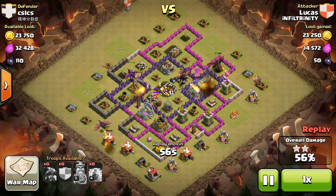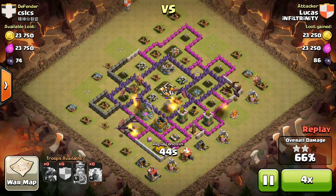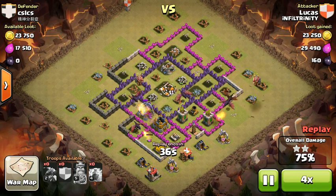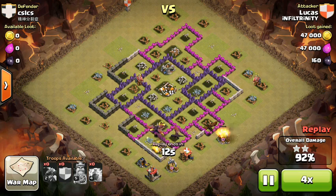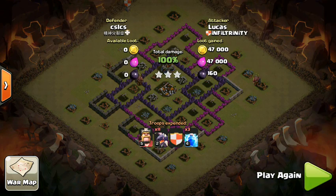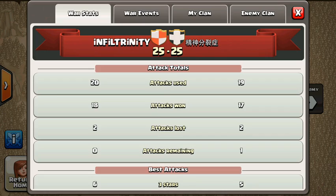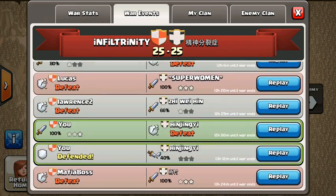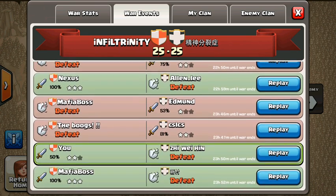The walls weren't a huge issue here — they weren't really leveled up, so a couple of wall breakers would have done nicely. I'm just going to let it run; there's very little resistance at this point. The level 2 drags and the level 3 drag from the clan castle are way too much for this base to handle. Great job, Lucas. Lucas was one of four players from our clan to actually 3-star an opponent's base, getting two of those 3-star attacks.